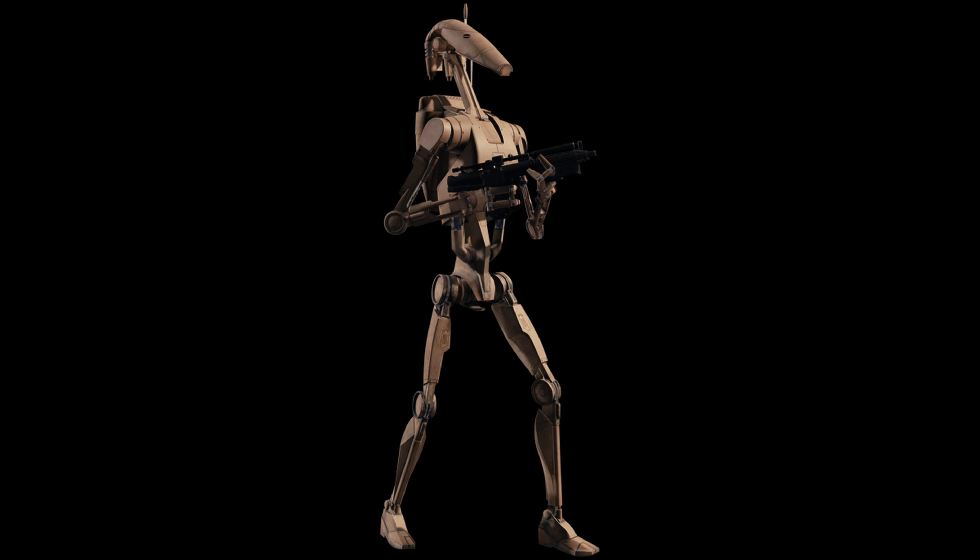Yellow commander reporting. Target acquired. Commence attack. Eliminate enemy presence. Roger. Threat level minimal. Enemy sighted. Initiate swarm protocols. Commence attack. Target hostiles. Secure the area. Reinforcement orders issued.